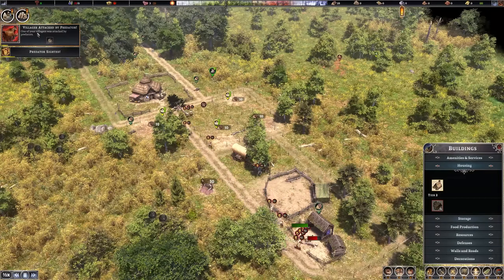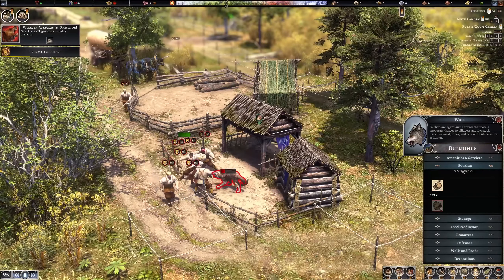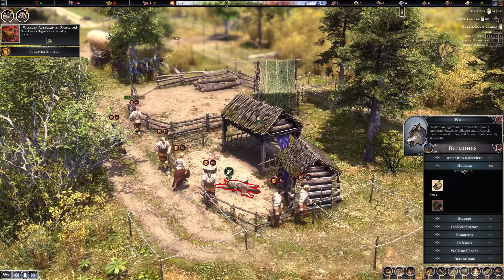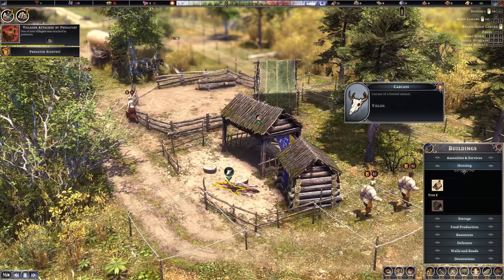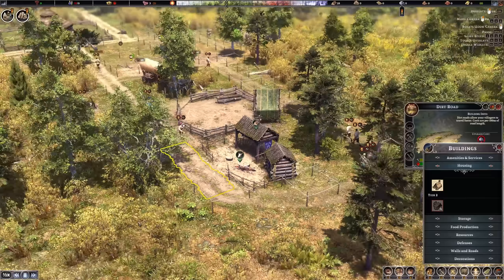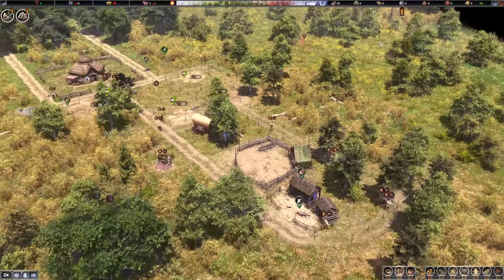A villager is attacked by a predator — there is already an attack! He's taking heavy damage, but we killed it — that wolf. It's a carcass now, and the carcass gives us nothing at the moment. Perhaps because we don't have the tech — we just don't have the survival tools for this yet.